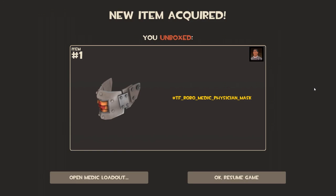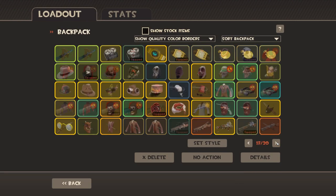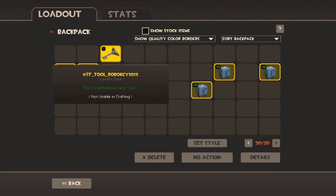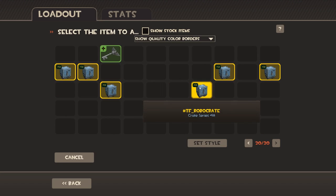I'm quiet because I'm sitting at the edge of my seat. Oh, that is awesome - the Physician's Mask! It's one of my favorite miscellaneous items for Medic, so I will be using that one. One last key - come on Gaben, give me something good.